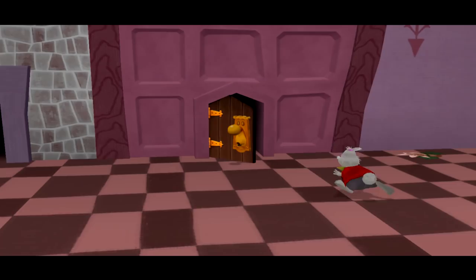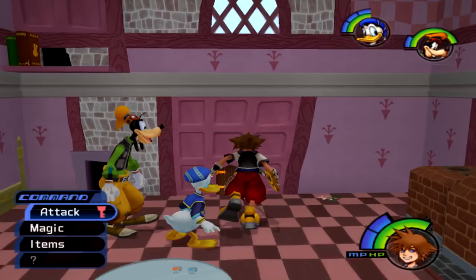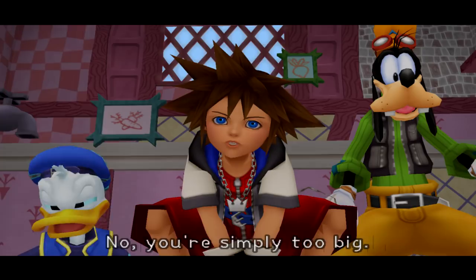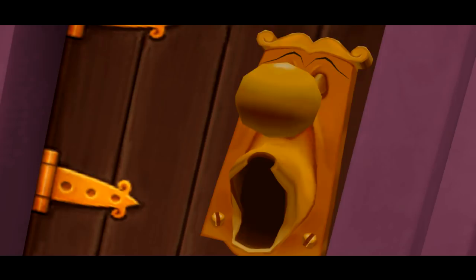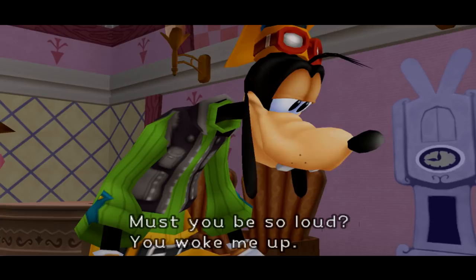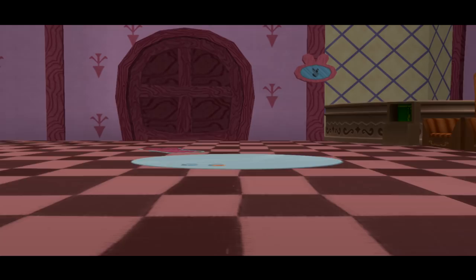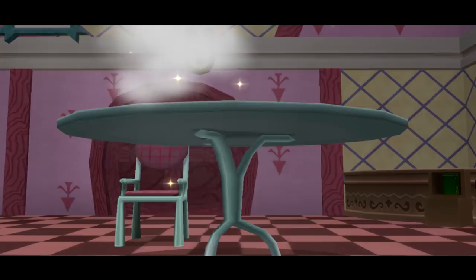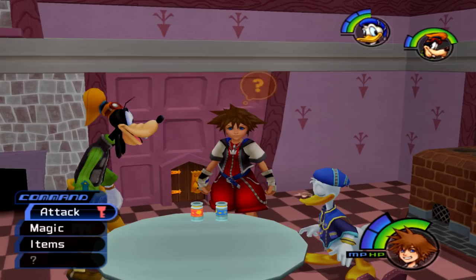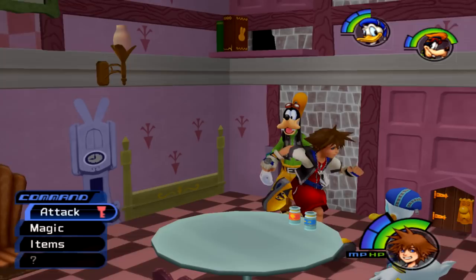That was an uneventful cutscene — two steps in and nothing happens. Over here, the first thing you really want to do is push the bed out of the way, because behind it there is a hole we're going to need. I think we get to talk to the door here. Goofy was trying to be nice saying 'good morning,' and the doorknob said 'good night.' Also, Sora said 'how did he get so small?' and the doorknob replied 'no, you're simply too big.' I don't like to talk during cutscenes.